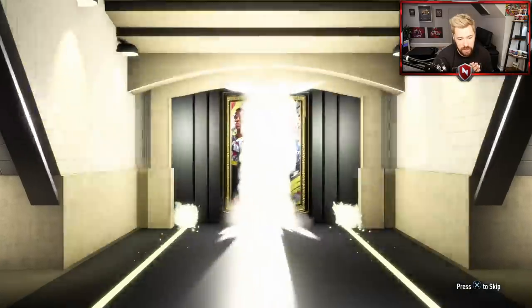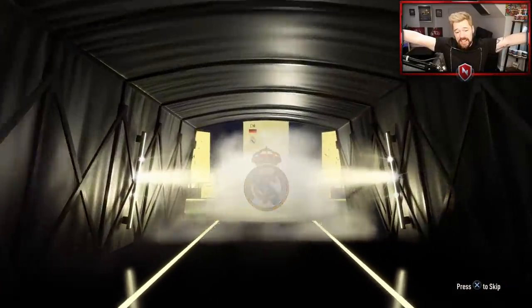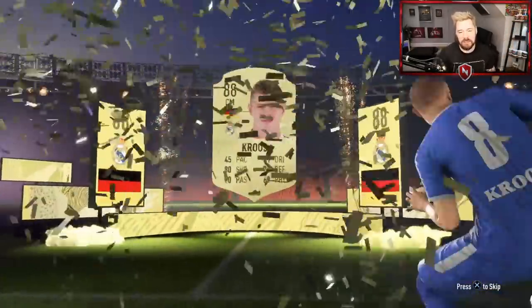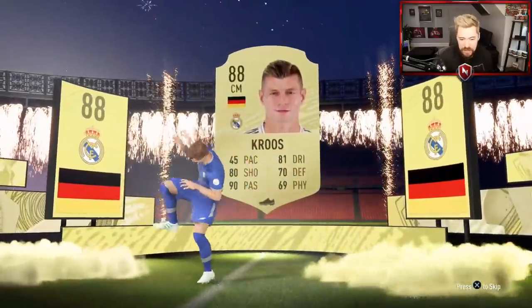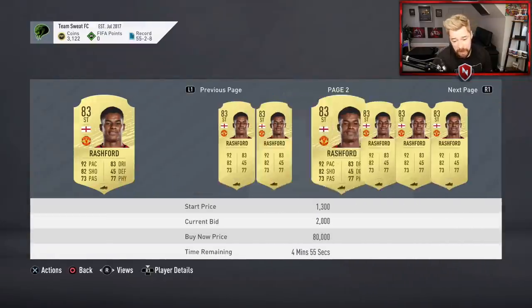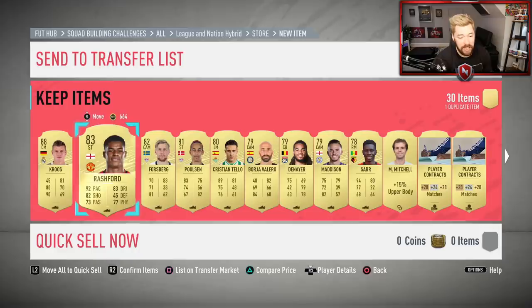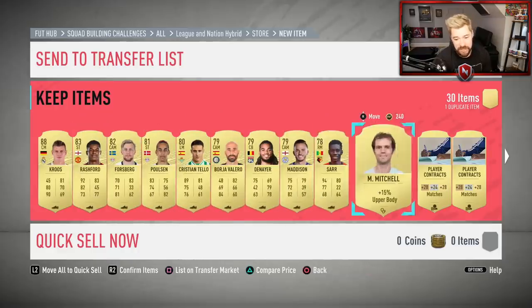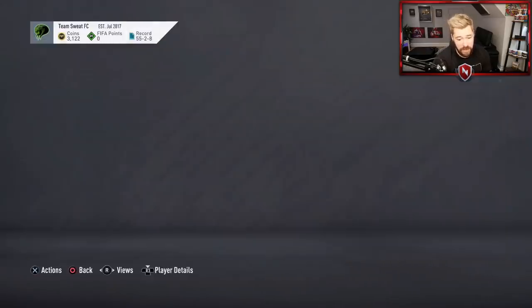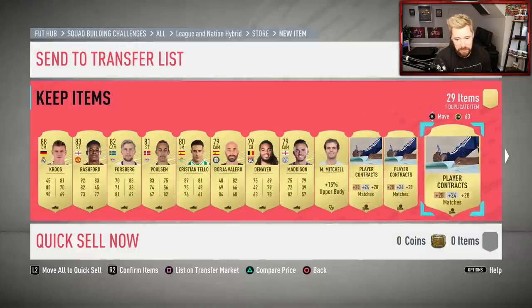I have not had a walkout yet on this account and I've done all the SBCs other than the final League of Nations hybrid. So hopefully we get a walkout. It is a board - it is a walkout! Who is it? German... it's Cruz! 90 rated Tony Cruz - oh, he's 88 rated now, rip. But that's nice, my first walkout. Very nice indeed. Hopefully he sells for a lot because I need some coins and I need to upgrade my squad. And Marcus Rashford coming in at about 70,000 coins. What a pack - that is my best pack on this account by a long way. We also get Poulsen, Forsberg, Danae in there, Saar who's decent, selling for like 4K right now.